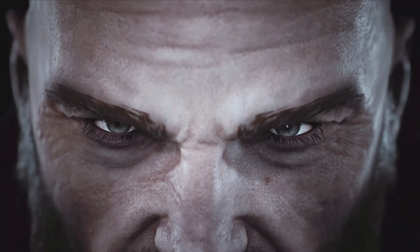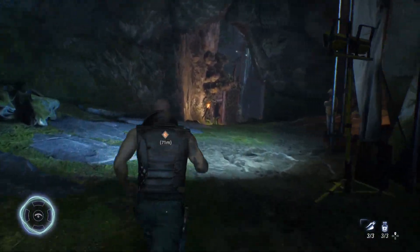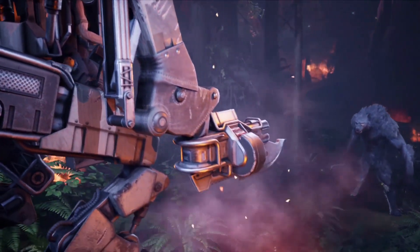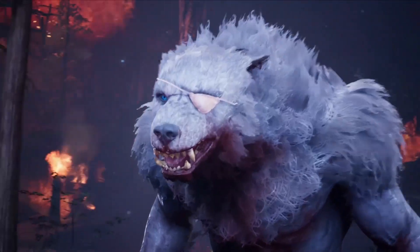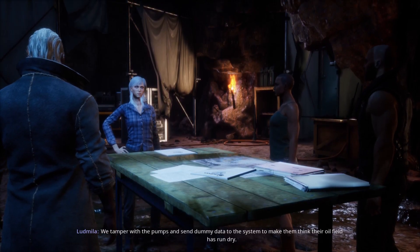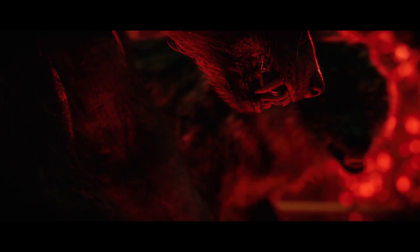In Werewolf the Apocalypse Earthblood, you play as Cahul, a member of the Fianna tribe of Irish werewolves attempting to dismantle a shady energy corporation intent on destroying the natural environment. In the world of Werewolf the Apocalypse, this poses a bit of a problem, as werewolves have grown to become one and be at peace with Mother Nature, only using their transformative combat skills and rage to aid the spirits of the forest, which they refer to as the Gaiu. It's an interesting enough premise, and one indicative of an RPG with almost two decades of history to pull from. And while board game fans will likely get a kick out of specific references and recognisable terms, I had no preconceived knowledge of it, and Earthblood worked just as well.